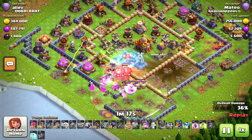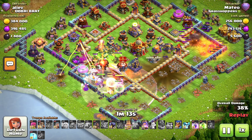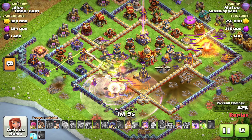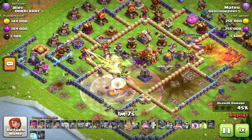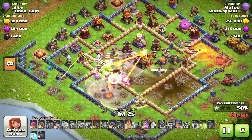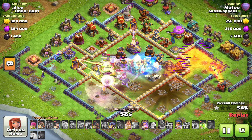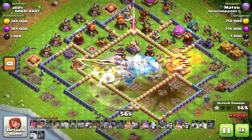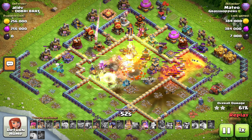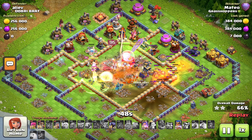Two of the super witches are already at half HP. He rages early — those healers are going to heal the big boys and the electro titan. In the core of the ring base there are always four ground skeletons on the town hall. He drops the rage on the left keeping that witch alive.